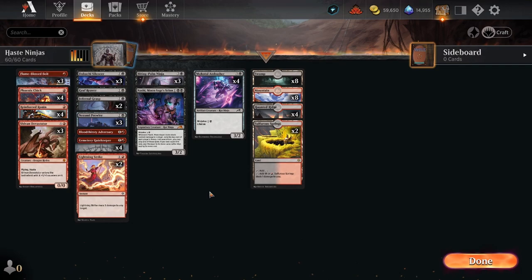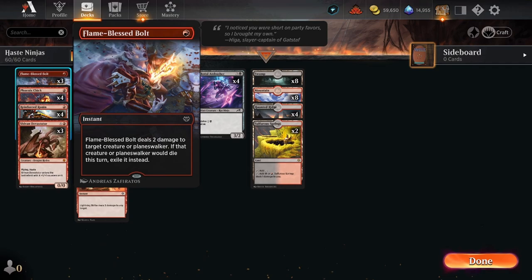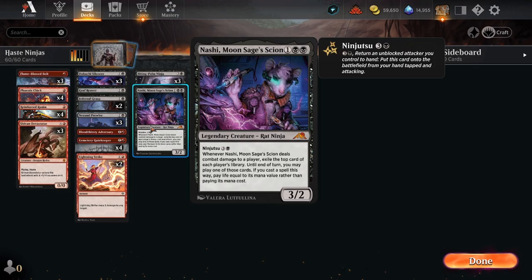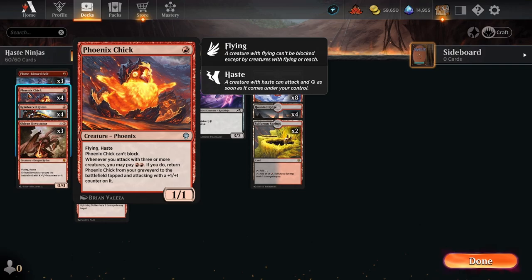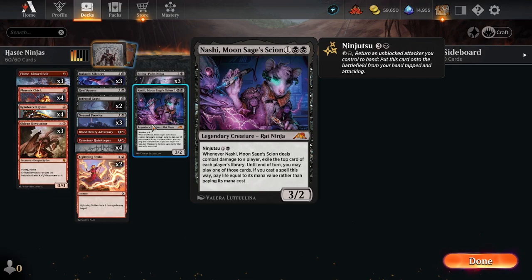The deck seems to do really, really well just hitting stuff fast and early. Things I would change: I might switch the Flame-Blessed Bolts to something that can go to face — a lot of times it felt like I wanted just a little more damage. Another change is cutting Nashi, Moon Sage's Scion — four mana is just too much in this deck, and with the way we're dashing things in, getting a Phoenix Chick or Reinforced Ronin out, it ends up costing five or six mana to actually get it through. Better served as another cheap ninja or removal spell. That was one of the fastest runs to five games I've ever done — if you liked it, like it, and thanks for watching.